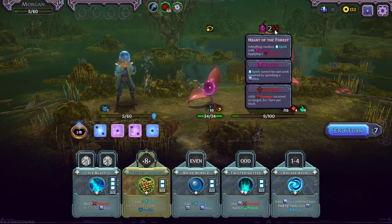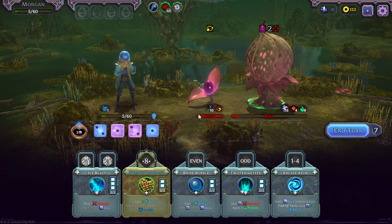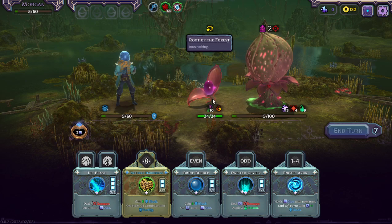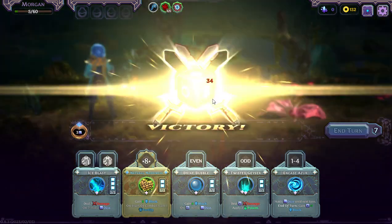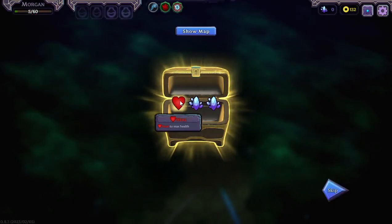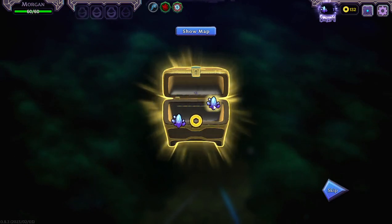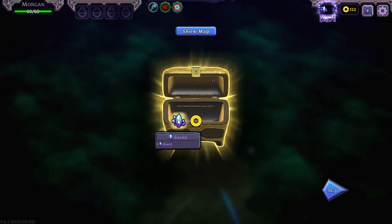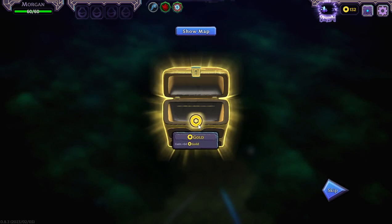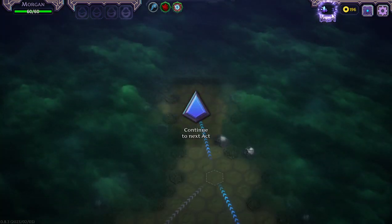Actually in my inventory I have the deal fifteen damage potion — why don't we use that? That will kill both of them. What damage am I getting? Nothing. So there's no need to play any of these dice — I can just end this turn. Healed to max — that's helpful! One shard, two shards, three, and gold.